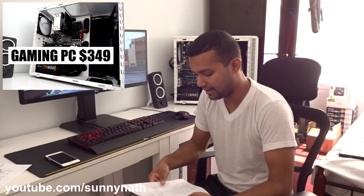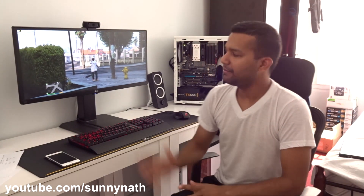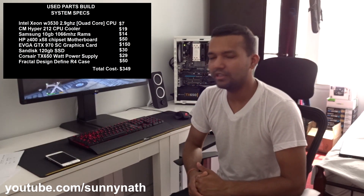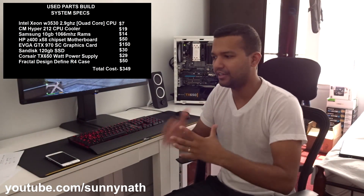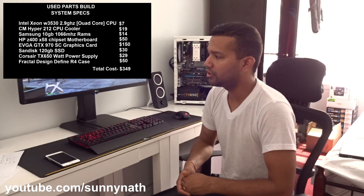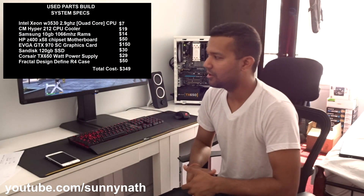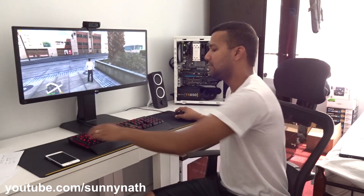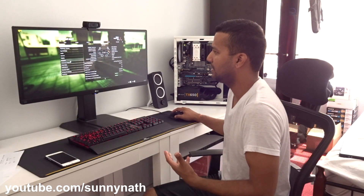There's only one issue: games like GTA 5, Witcher 3, and Assassin's Creed Syndicate — if you try playing those games on very high settings, even with a GTX 970, you'll get a little stuttering. Games like GTA 5 and Witcher 3 are basically CPU-hungry games. You really need a good CPU to run them. When I was playing GTA 5 today, the setting was on very high.